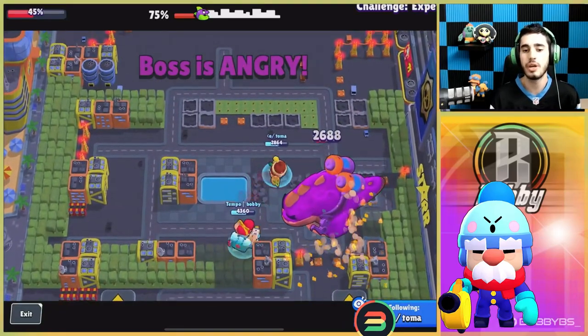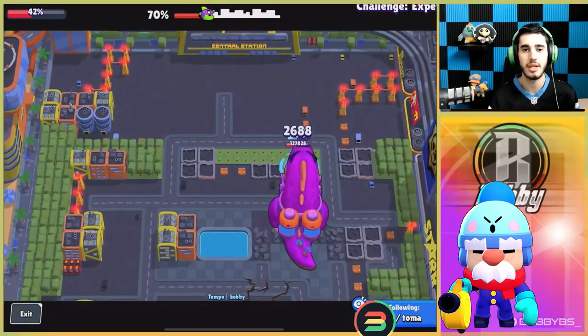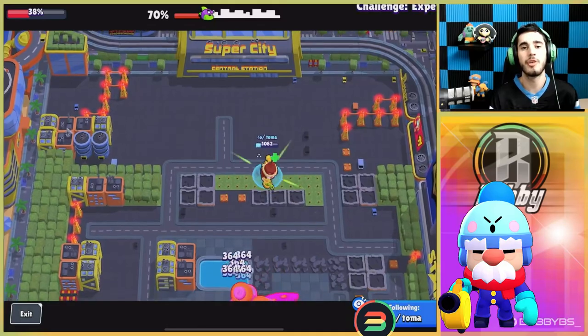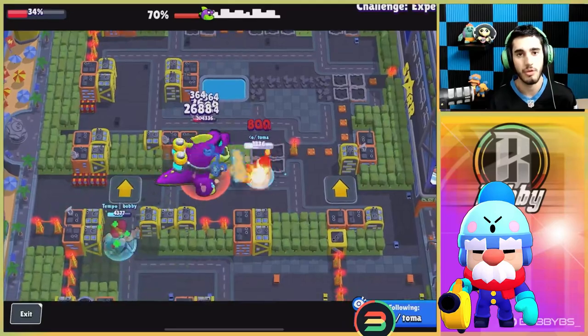The knockback is really good for escaping, the super is easy to get, and you have three gadgets. It does pretty good DPS, so if you match Gale with two high DPS brawlers that's probably the best comp you can get — unless you're using the insane strategy we'll show towards the end of this video. Gale is number 5 — our best escape and best defense brawler in this mode.